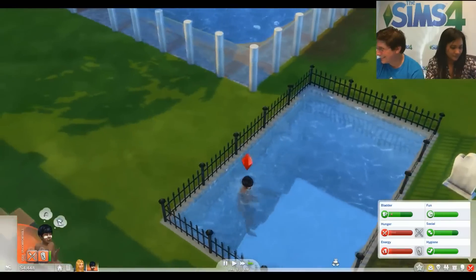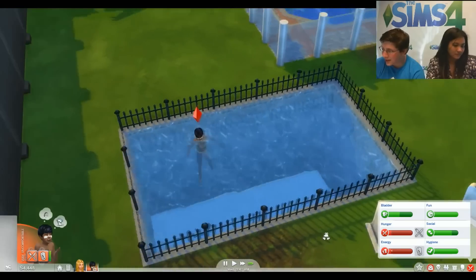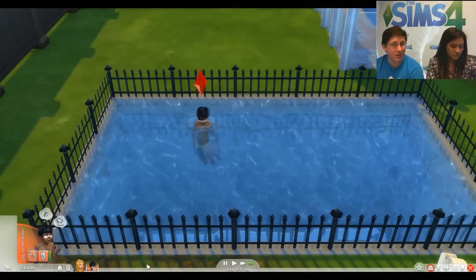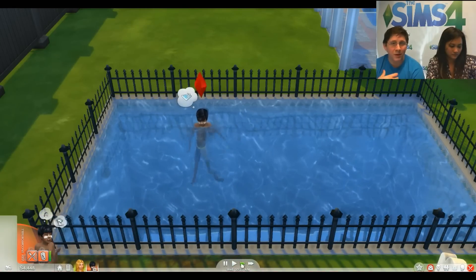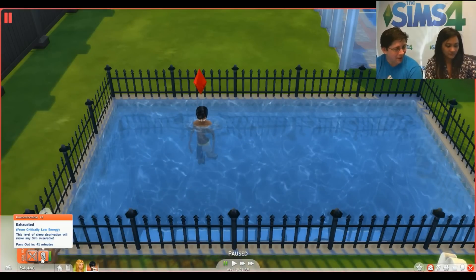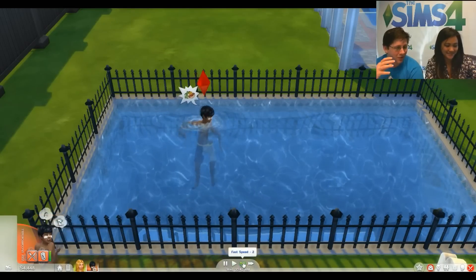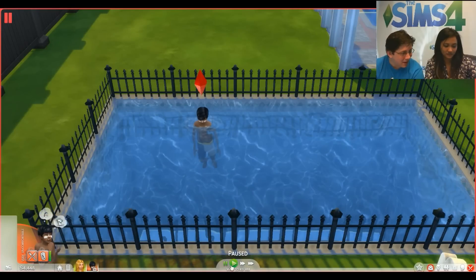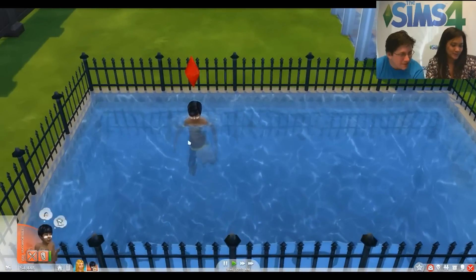Cara asked about pool accessories or more interactions like slides and inflatables. What we really wanted to do with pools in this update was take advantage of what's new about The Sims 4 — the great group dynamics, ways to socialize with each other, and adding interesting things where you're not just in the pool but can still socialize from the edge. You can splash while in the pool, but that's what we've added for this update.